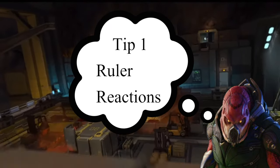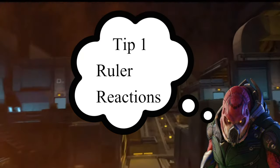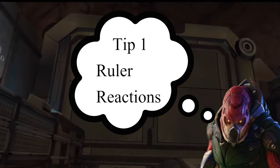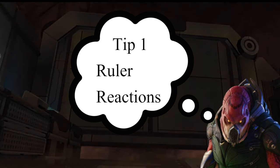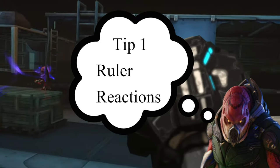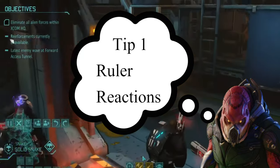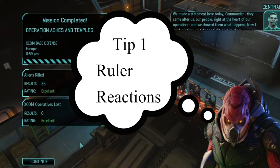The alien rulers have a ruler reaction ability that allows them to take one action for every action that you're taking — it doesn't need to be a turn-ending action. Normal actions also work, however there are exceptions to the rules. First of all, free actions such as lightning hands, the X-throw of the alien ruler weapon, or other free actions will not trigger any reaction whatsoever.